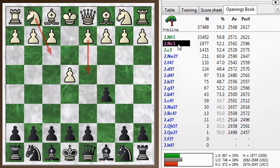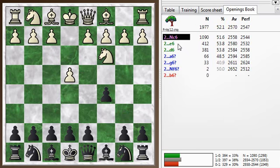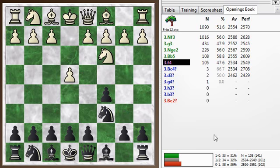Knight C3 is a different, slower approach, but still valid. Oftentimes the idea is to transpose into the Grand Prix attack. Knight C6 is preparing for that, and F4 is how the Grand Prix attack proceeds. If White goes with Knight F3 here, the main idea is to transpose back into the open Sicilian lines. So you can think of Knight C3 as a waiting move to wait and see what your opponent does, then decide whether to go with the Grand Prix or play in the open Sicilian.